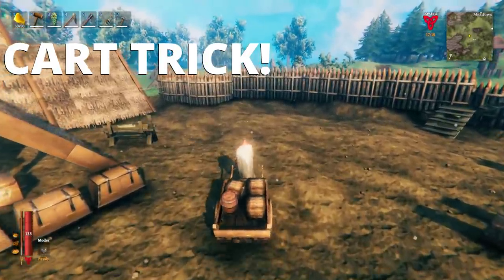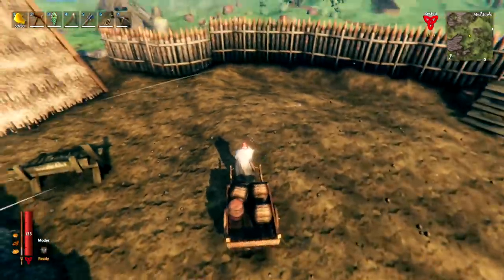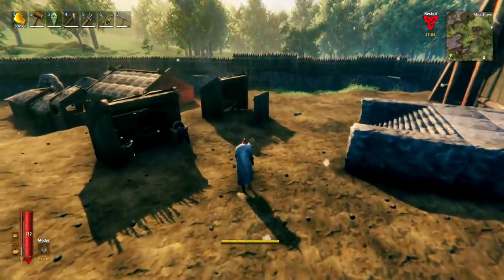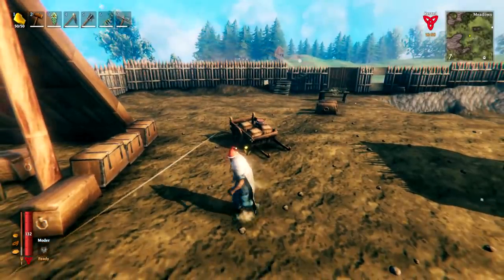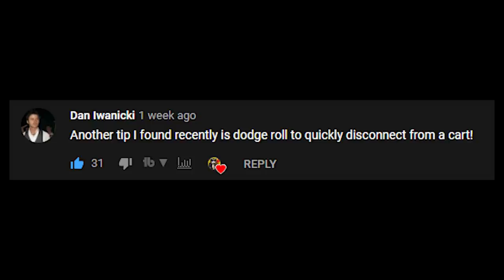Using the cart is very useful, but one thing that gets annoying is when you're done you have to look at it and press E. When you're in a rush that can be annoying, but something I didn't realize until recently: as you're running along with your cart, when you're done you can simply dodge roll out of it. That is making my life so much easier — if anyone has used the cart for an extended period, you'll know what I mean.